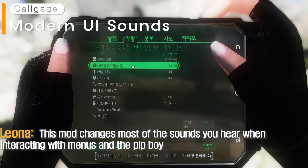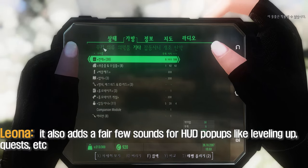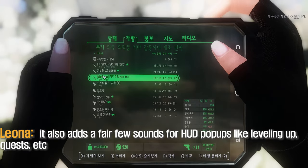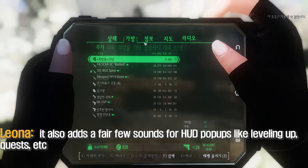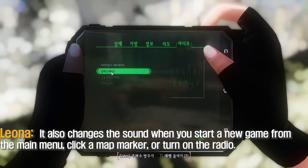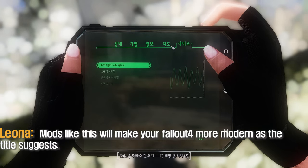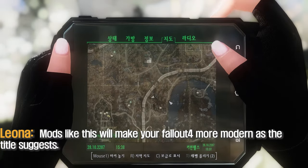This mod changes most of the sounds you hear when interacting with menus and the Pip-Boy. It also adds a fair few sounds for HUD popups like leveling up, quests, etc. It also changes the sound when you start a new game from the main menu, click a map marker, or turn on the radio. Mods like this will make your Fallout 4 more modern, as the title suggests.